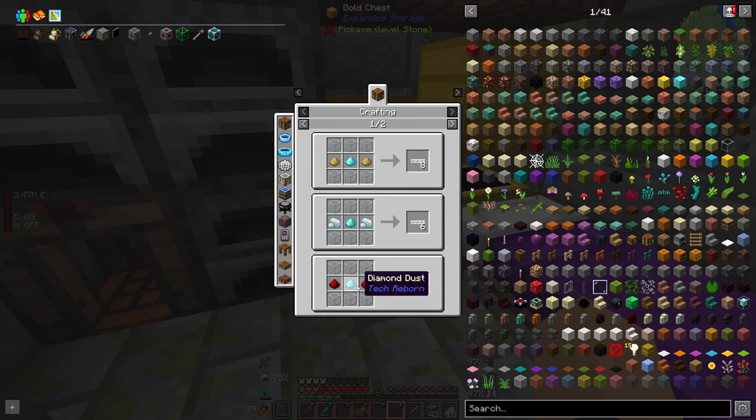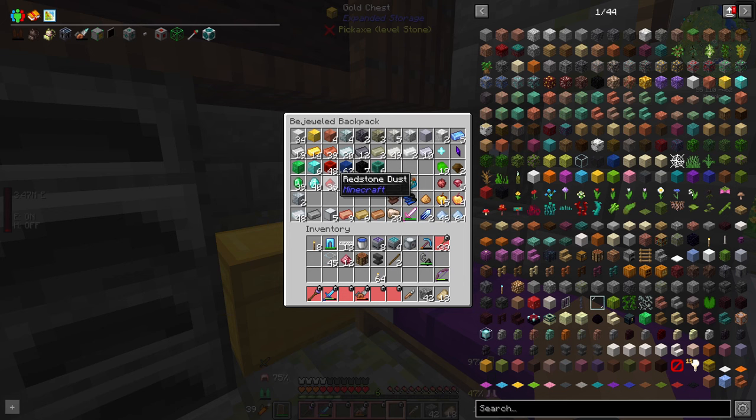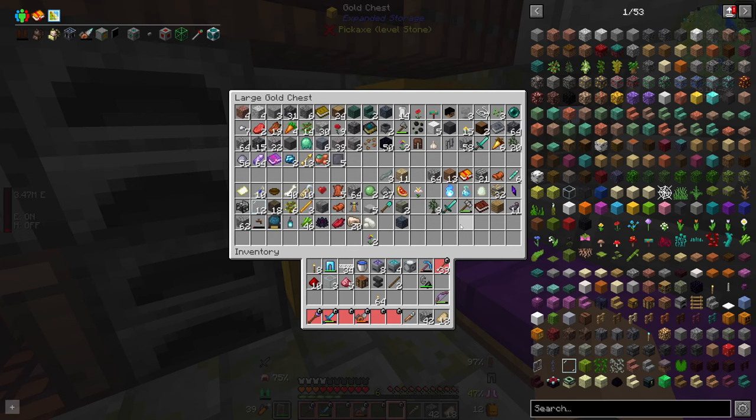So these glass fibre cables - how do we make them? I think we're using ruby dust, redstone and glass. Okay I think I have enough to get it done. Let's grab 24 redstone and just make ourselves a lot of these because we have a lot of power to transport. I didn't grab enough glass, but that's fine - I can make some more of that if needed.